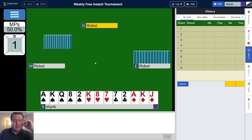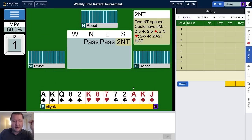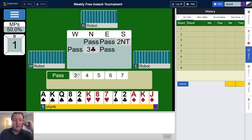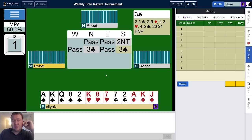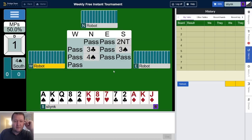Board number one: we have 20 points, pass pass to us, there's a balanced hand. I'm not worried about my two low clubs or having five spades. Partner's statement of three spades just shows four, but we found a nine card fit.